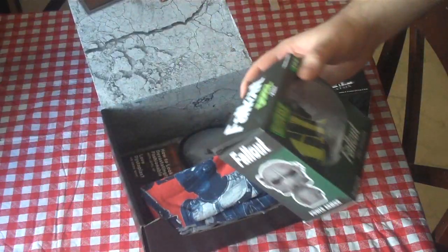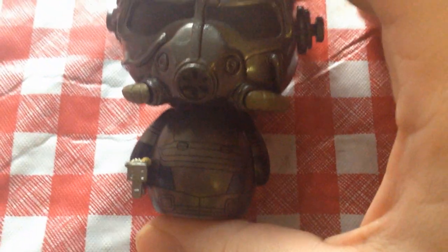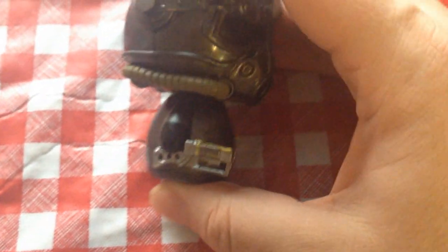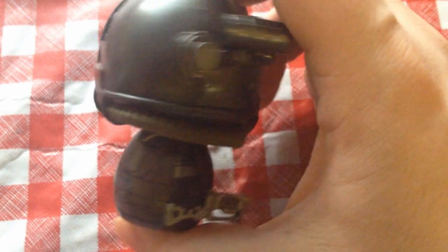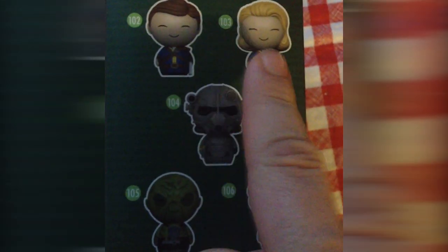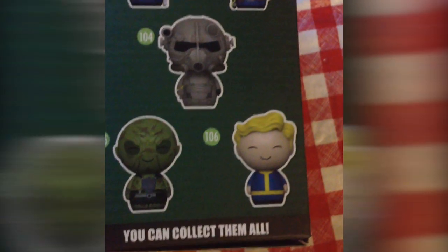Then we got a Fallout figurine. It looks like power armor, Brotherhood of Steel, holding a laser gun — maybe not Brotherhood of Steel. I can never differentiate power armors. But this is randomized, so I could have just as easily gotten the male or female vault dweller, the vault boy, or what looks like a ghoul or super mutant. I'm glad I didn't get that one.